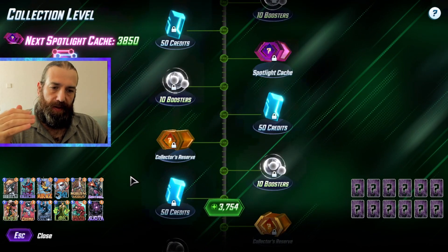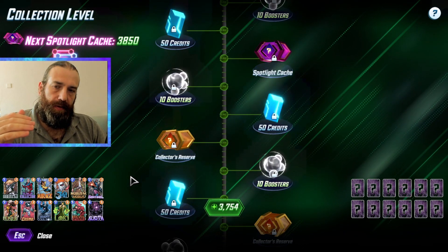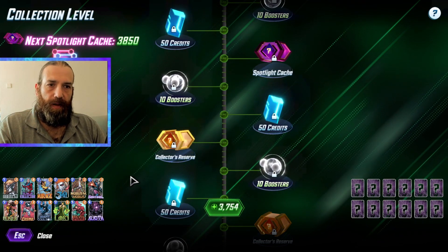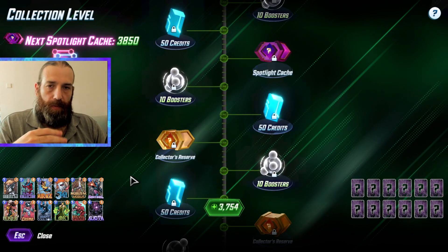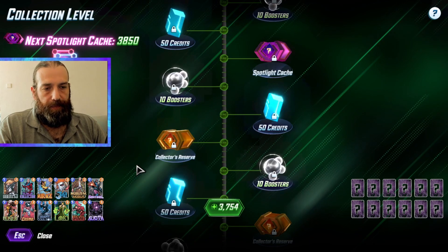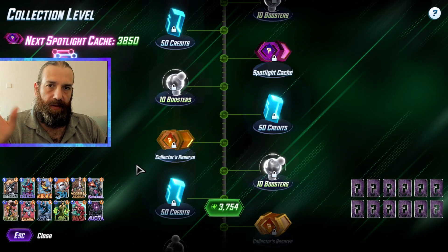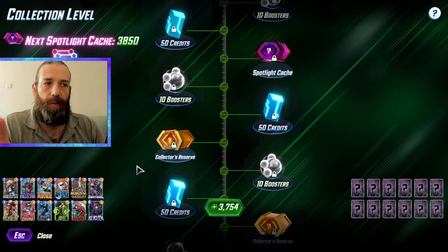To recap: up to collection level 485 and 500, the game is pretty simple — you get random cards from Pool 1 and Pool 2 according to the collection level you are at. I'm only talking about card acquisition here, not cosmetics, variants, avatars, or titles.